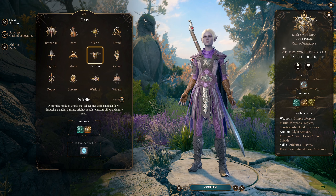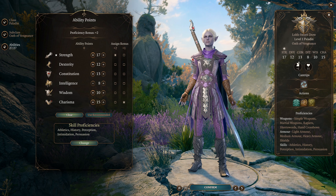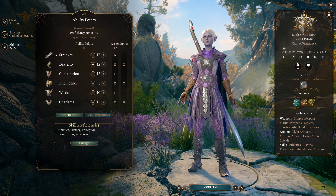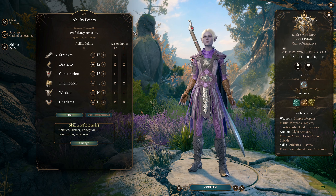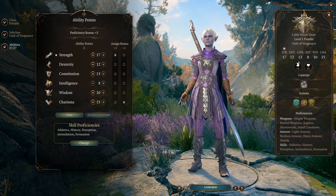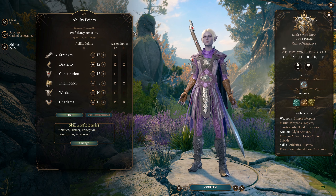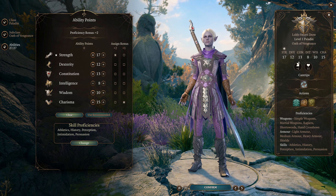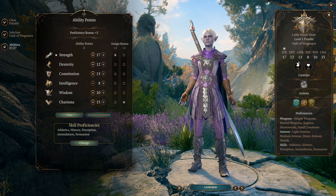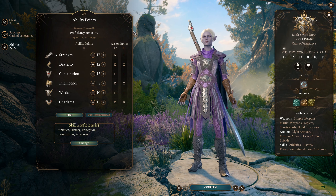Next comes the complicated part: ability scores. Paladin ability scores are under a tremendous amount of demand, because paladins are what is called multi-attribute dependent, or MAD. Compared to a single attribute dependent character, paladins need higher scores in more ability scores than any other character in the game. Paladins want five of the six ability scores, and want three of those to be as high as possible. A single attribute dependent character like a ranger or rogue usually only cares about three scores at all, and only wants one of them to be as high as possible. Like I always say, it's bad to be MAD, but it's rad to be SAD.